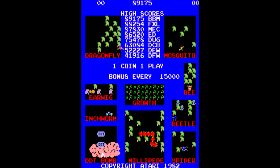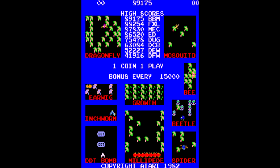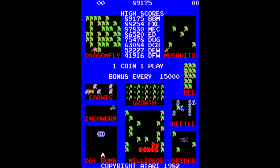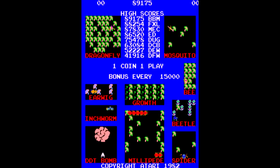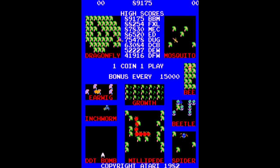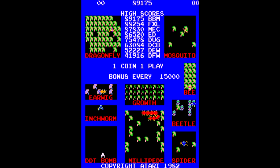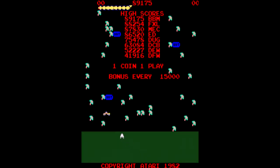Here we are in the game — this is Millipede, released in 1982 by Atari. On a very busy screen, we can see some of the new enemies: the Dragonfly, the Mosquito, Earwig, Bee, Inchworm, Beetle, the DDT bomb, the Millipede of course, and the Spider makes a return as well. A lot of these enemies we're probably not going to see a lot of, but we do get a chance to see some of their mechanics here.